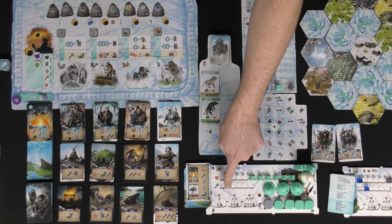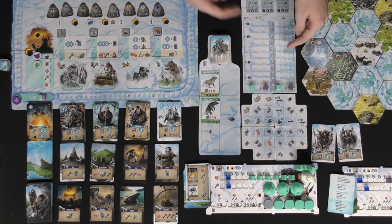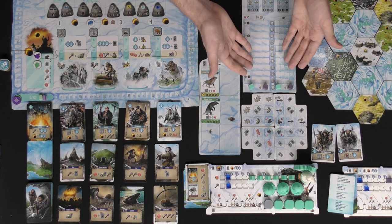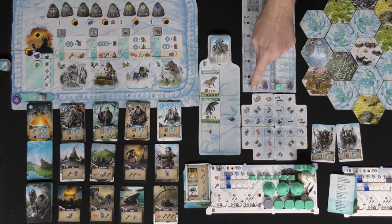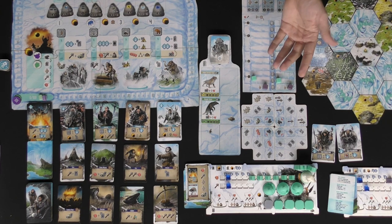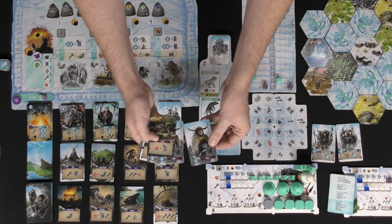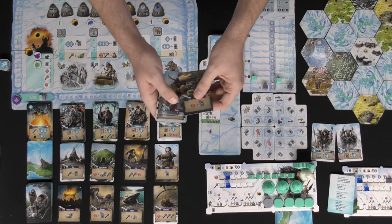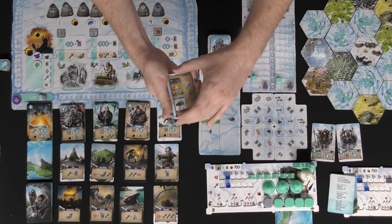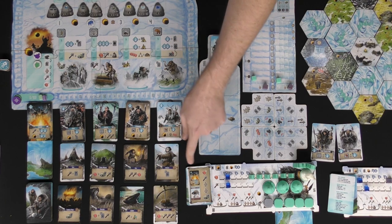For this specific starting card, you get one meat, one hammer, and you can move across the board twice — you can do two on one, one on each, or two on the other. I'll move one up one and the other up one as well. You can also bury a card from your deck — when you bury cards, place them right over here.